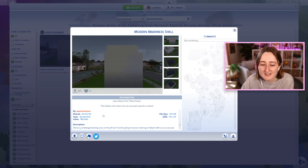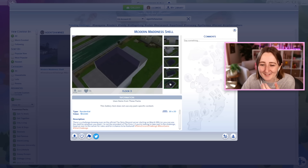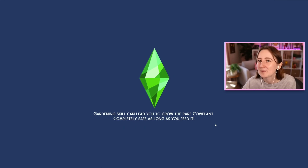Okay, this is the shell — it's on Agent Shawnee's account on the gallery. It's the Modern Madness shell. This is a little bit worse than I thought it was gonna be. I don't know what you're supposed to do with this. Normally I put like fancy funky walls and bump outs on my shells on purpose to give you some visual interest to start with.